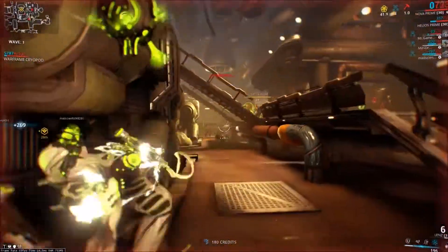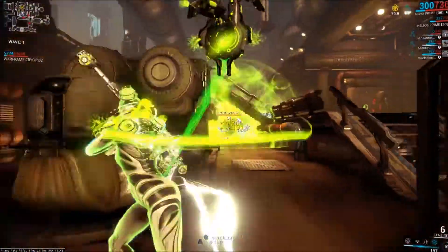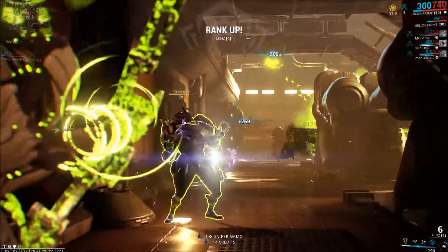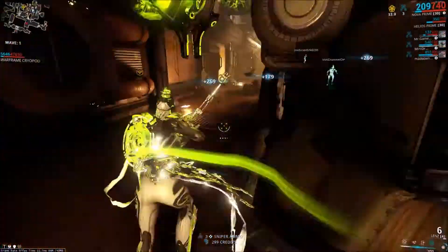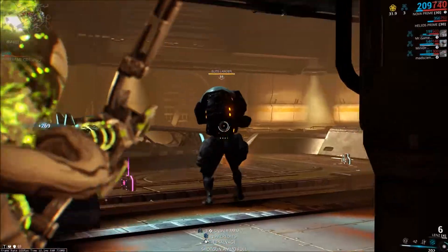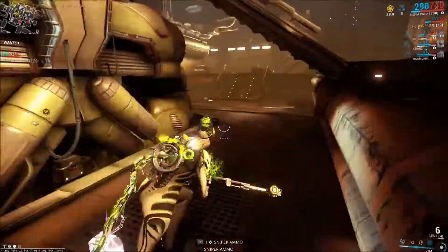This means you have to constantly pick up ammo, otherwise you're gonna run out. This isn't a problem when you're using a sentinel with a vacuum, but using a kavat or kubrow will basically doom you to picking up ammo the whole mission — and that's where the demand for universal vacuum comes in.